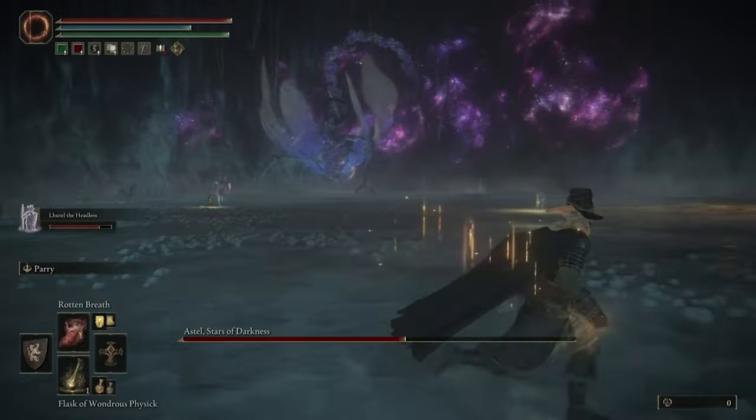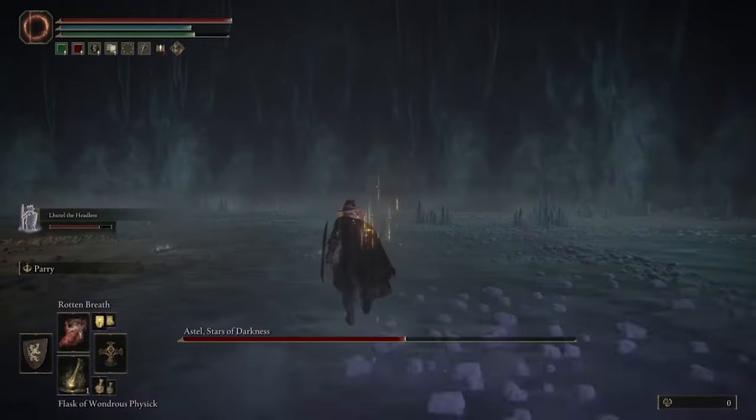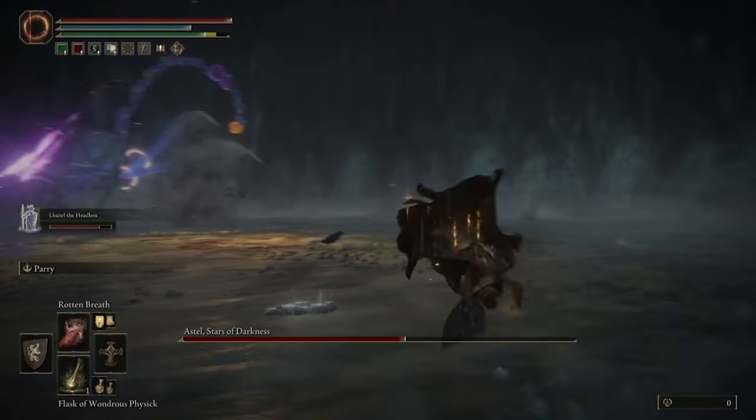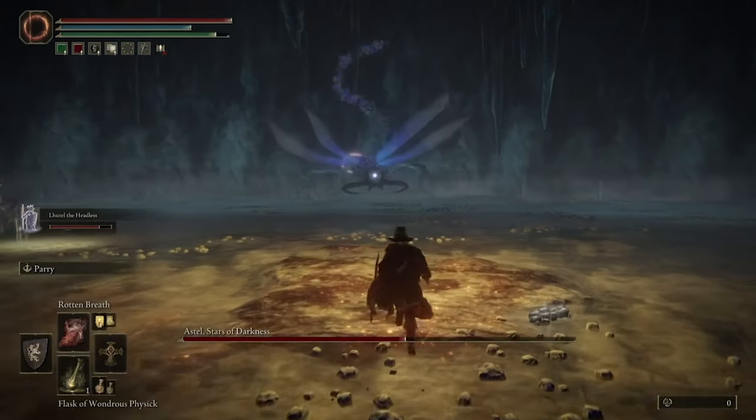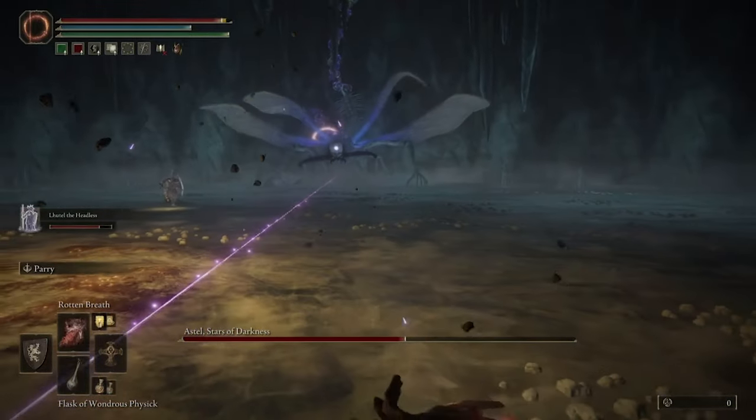When he does this, it's really easy to dodge. You just simply have to start running as fast as you can left or right, and also roll while you're running — especially toward the end of the rocks coming down — and that way, just in case one gets a little close, you should be able to dodge out of it.